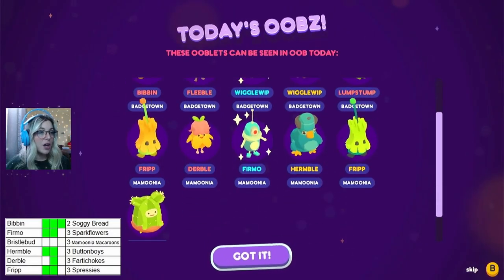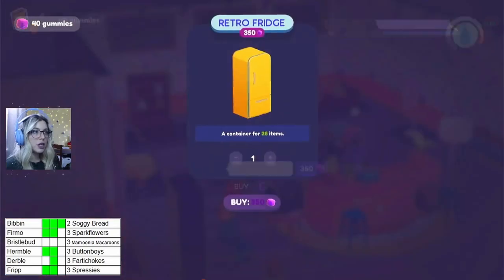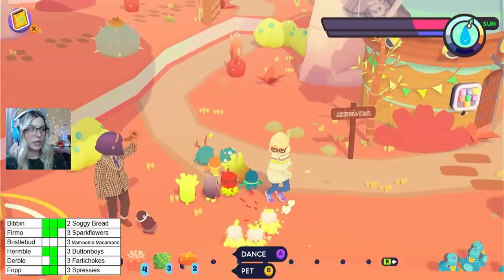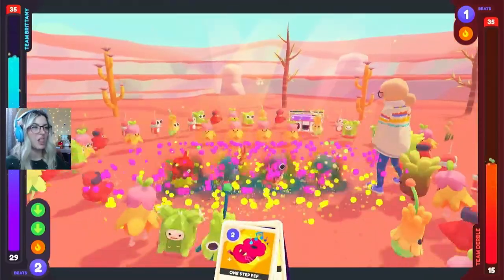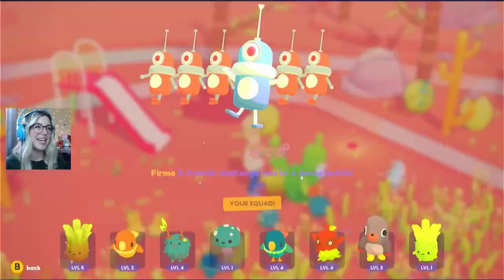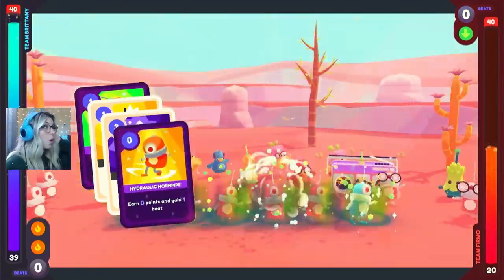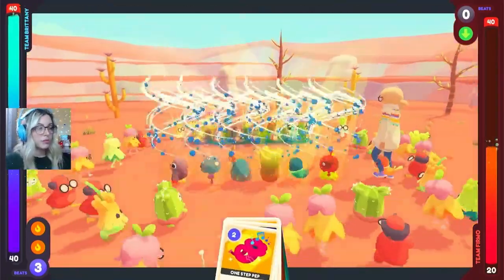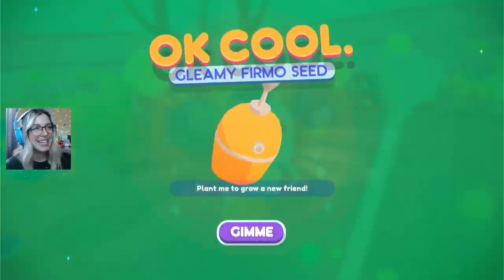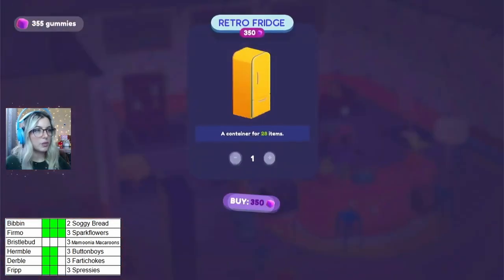Oh man! The derbil and the firmo! And Sprint has a fridge — but we don't have enough money, we have to sell some stuff. She gave us a quinoa seed. Here's our derbil — let's start with the derbil! Thank you, derbil! And where's that firmo? Wonderful, you're right here! There are six of them! Oh my gosh, this is wonderful! Our first Mumunia gleamy!